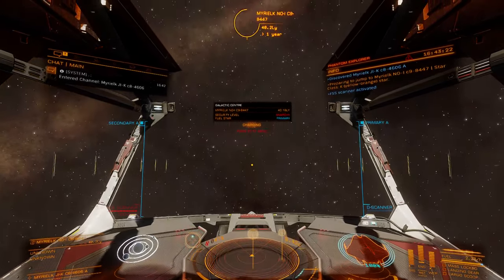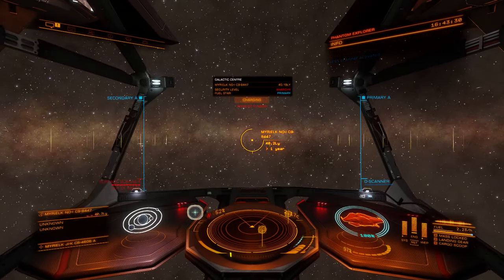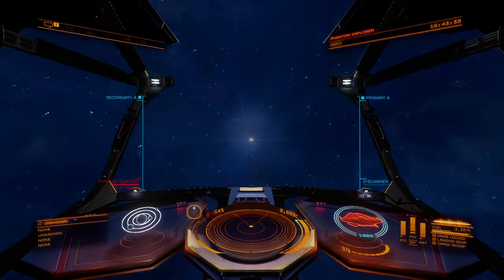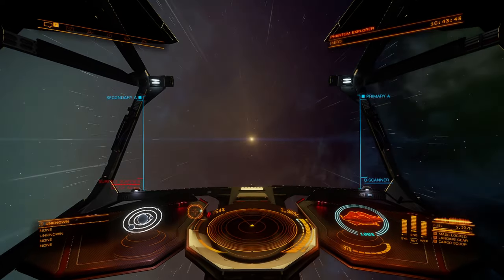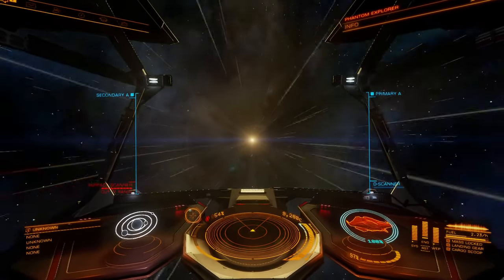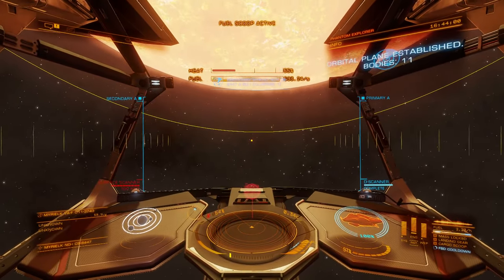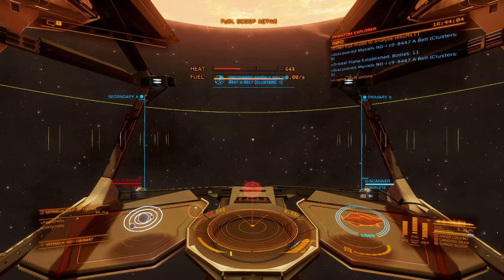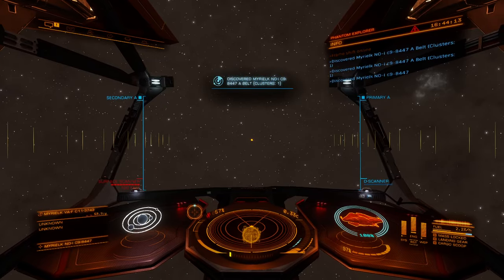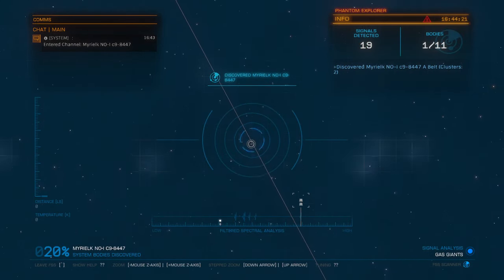We'd need to stop off every once in a while to gather tritium for the jumps. I have an Orca set up for mining — I know that's a weird choice for a mining vessel, but I chose it because it has a relatively big cargo hold and it's very maneuverable for a large ship. Compared to something like the Type 9 Heavy, it moves around asteroids like a boss. While it was intended as a passenger ship, the maneuverability combined with the cargo hold makes it the ideal mining vessel in my opinion. I highly recommend you try it out.